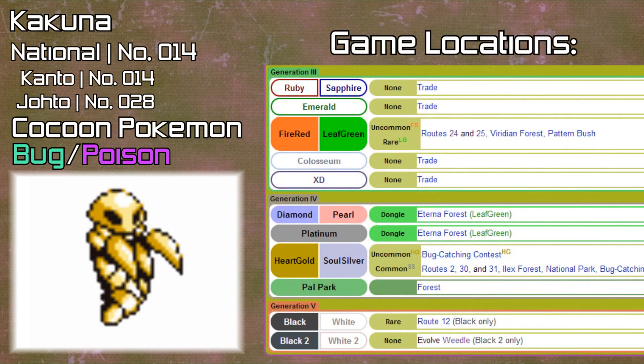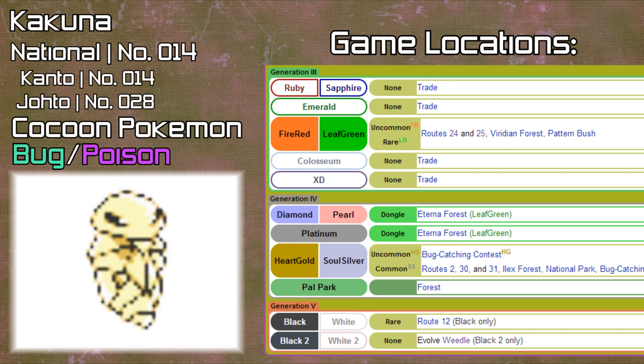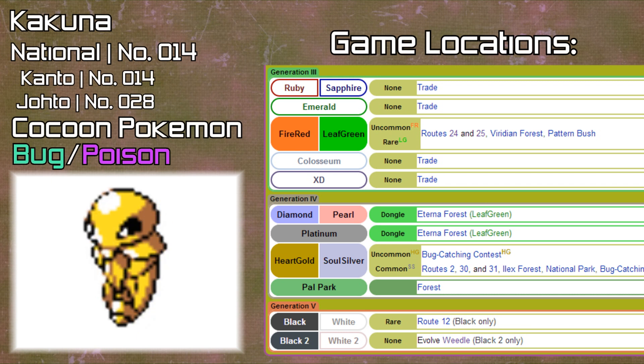Kakuna can be obtained in many games. In Red and Blue it appears on Route 24, Route 25, and Viridian Forest. It can also be found in Gold, Silver, and Crystal in several locations, and in FireRed and LeafGreen. In Diamond, Pearl, and Platinum it can be found using the LeafGreen Dongle feature. It can also be found in Black on Route 12, and obtained in Black 2 by evolving Weedle.